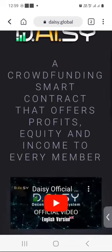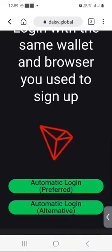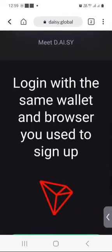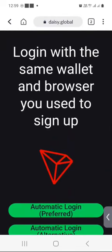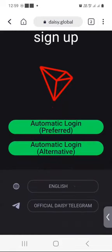Scroll down a bit and you will see two options to log in. You can log in with the app, just like I'm doing, or you can log in with the browser extension. I normally just choose the automatic login preferred one, but they both do the same thing.